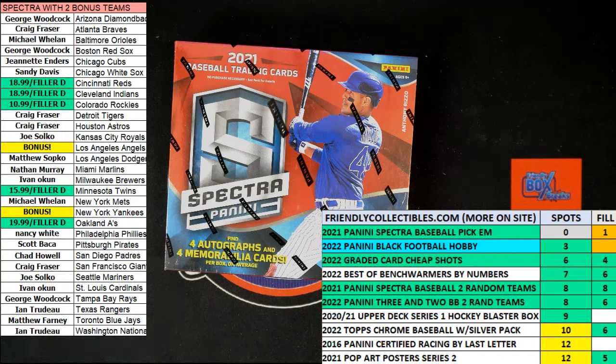We've got eight racers at the line, 30 seconds on the clock. We're looking at first place to get the A's, second place will be getting the Reds, third place will be getting the Indians slash Guardians, fourth place will be getting the Twins, and fifth place will be getting the Rockies.